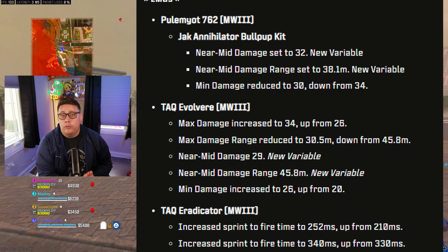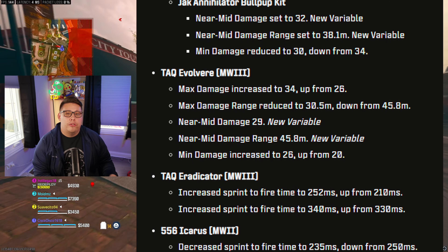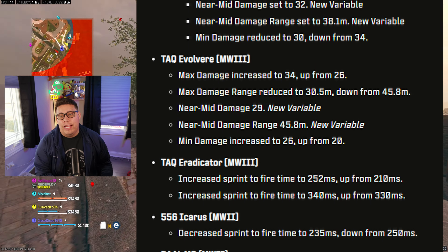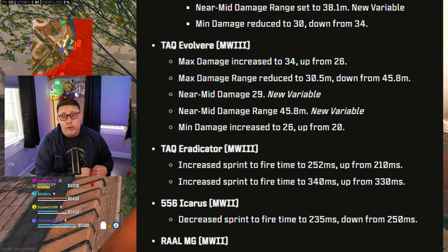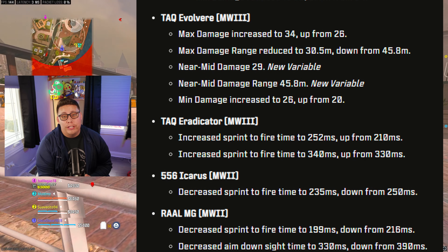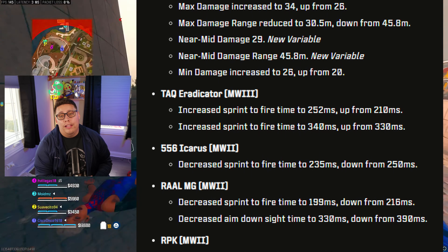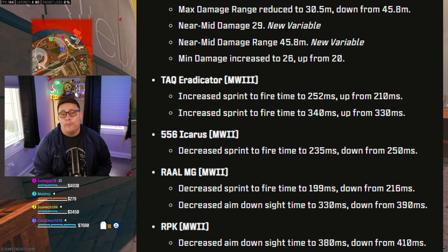Moving to LMGs, the Pulemyot 762 — or PKM — caught another nerf, specifically to the Bullpup conversion kit, with damage drop-offs added and to its far damage. The new Holger Evolvere received a large wave of buffs, so it could be fun to mess around with now. The other tech caught a mobility nerf, the Icarus 556 got a mobility buff, as well as the RAAL LMG from MW2 and the RPK.